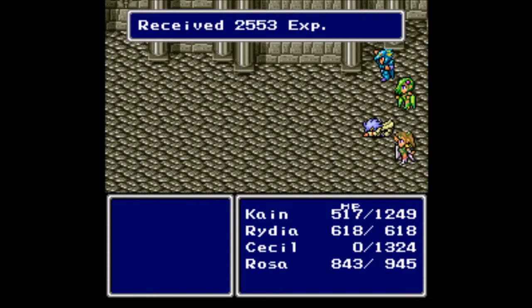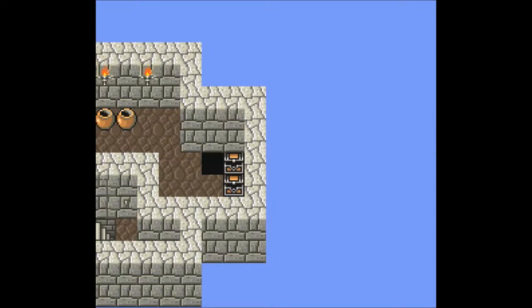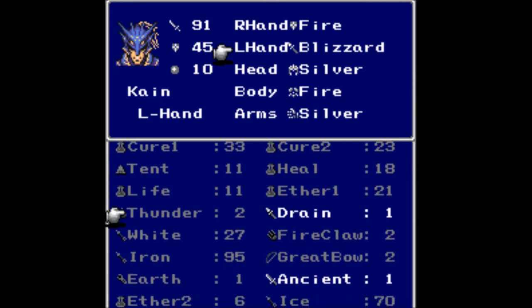We had 1,900 gil, 2,553 experience. What do we get out of the treasure chest? The Drain Spear. Are you kidding me? I'm out of room — goodbye Flame Rod. We're done with the Flame Rod. Hold on while I rearrange inventory and get Cecil back.